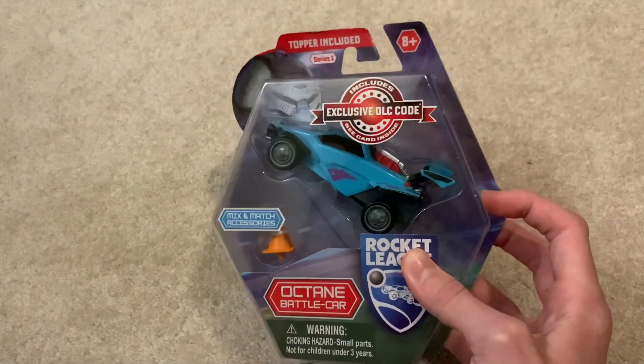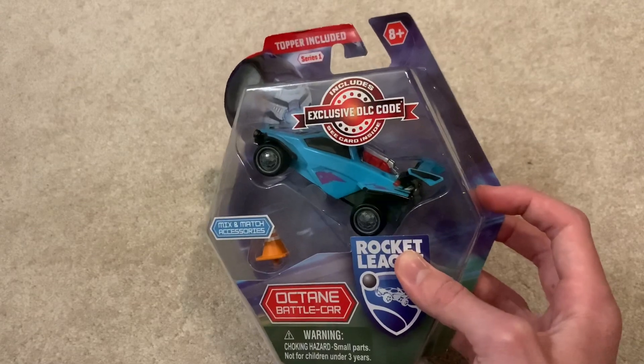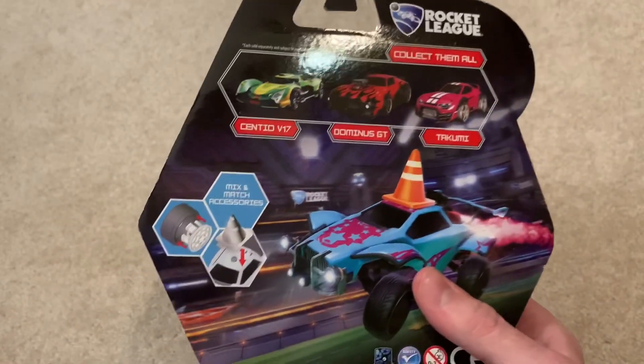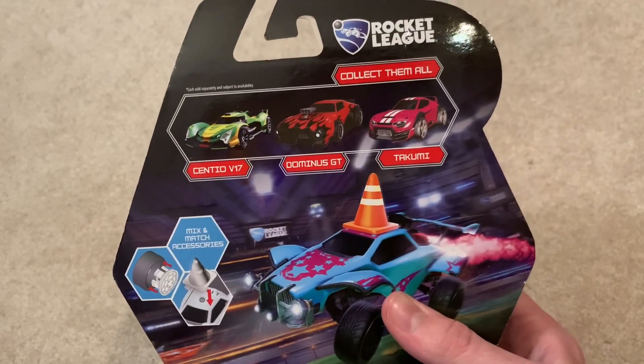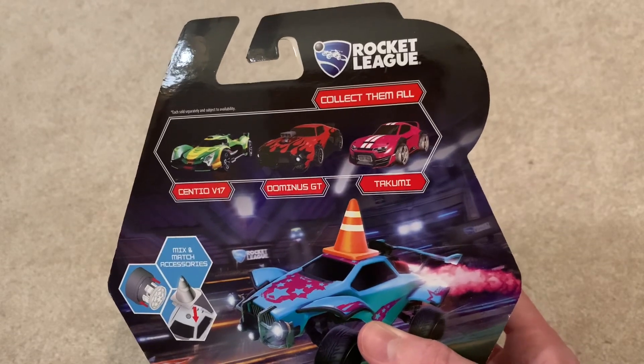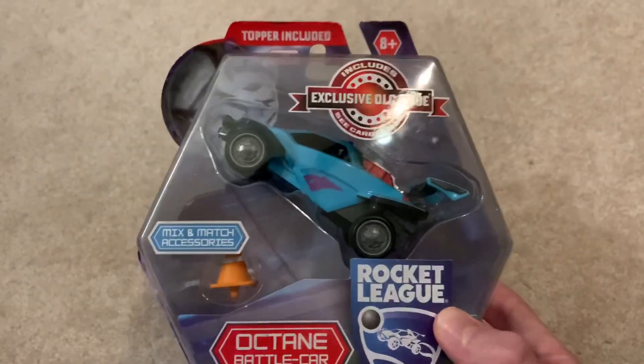This is the Octane here, and it comes with a topper and an exclusive DLC code. But if you look on the back, there are three more to collect. There is the Centio V17, the Dominus GT, and the Takumi — and I have those as well, so we're going to be unboxing those too. Each of them comes with its own unique topper and DLC code.